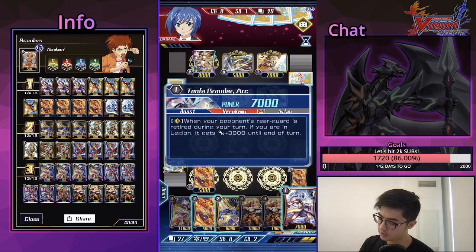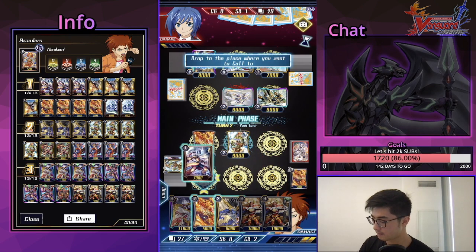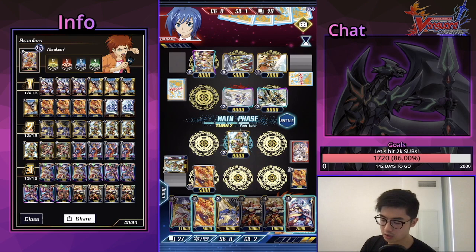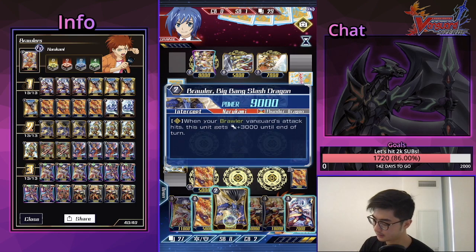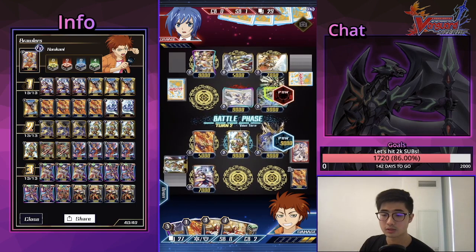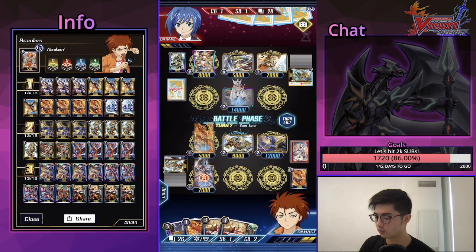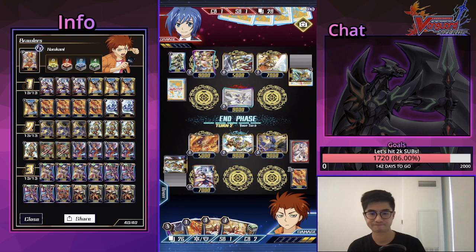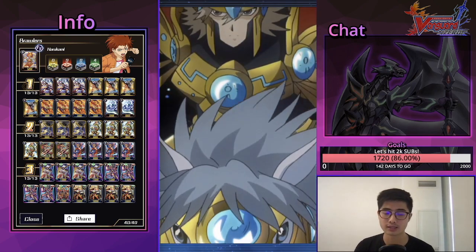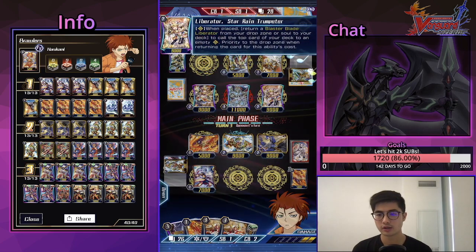Let's see what I can do here — hitting gets plus 3 but it doesn't really do much for us since we're not on Legion yet. I can still Soul Blast 2 and draw a card next turn. Let's do this. If I saw a trigger it could have worked — Phoenix goes for the cute play. This game we drew into three heals, which wasn't very fortunate. Trumpeter doing Trumpeter things: three plus one, pushing us to four damage. They attack the Vanguard first because of the heal — it hits 19.